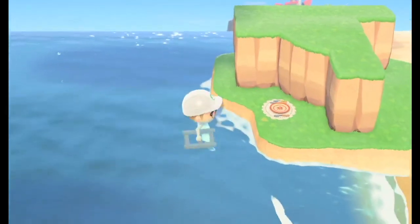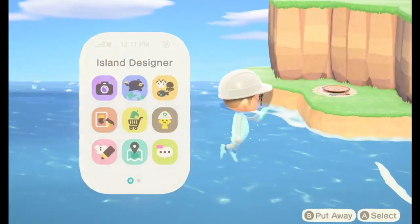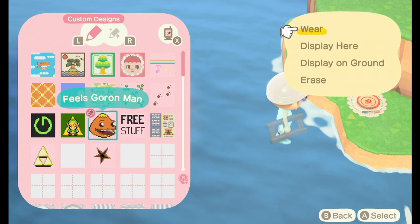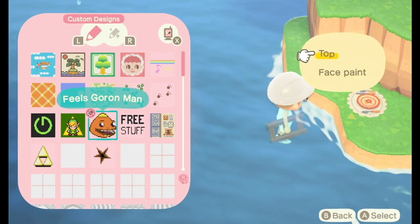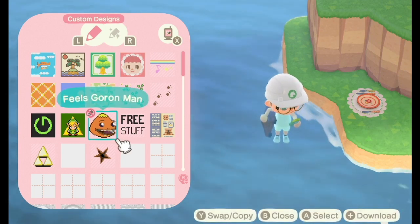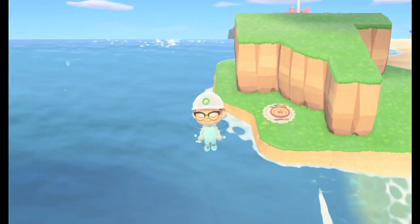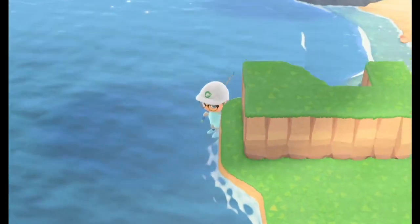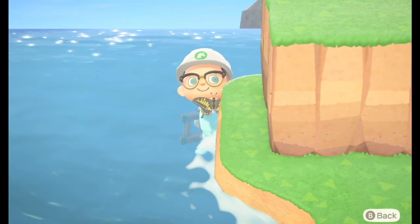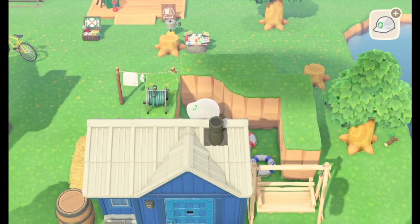I tried quite a few tests to see if I could somehow get out of the swimming state so that maybe I could walk around in the ocean area, but everything I did didn't seem to change anything — it just went right back into the swimming state after each attempt.